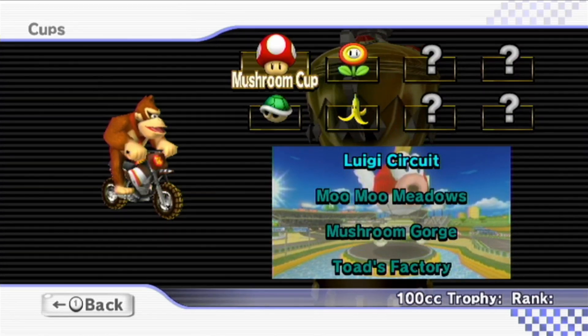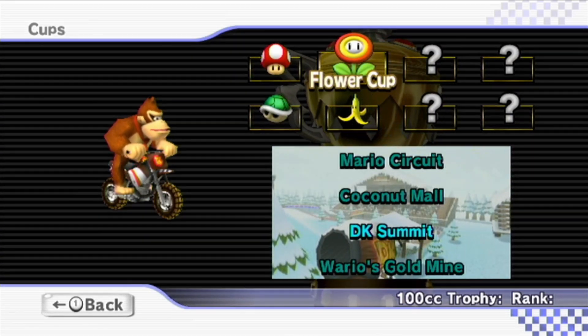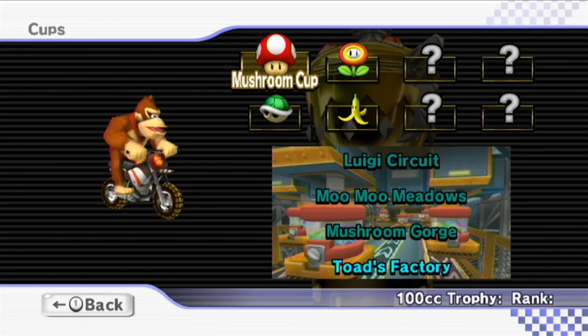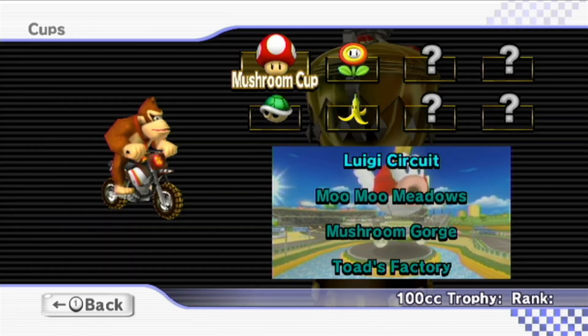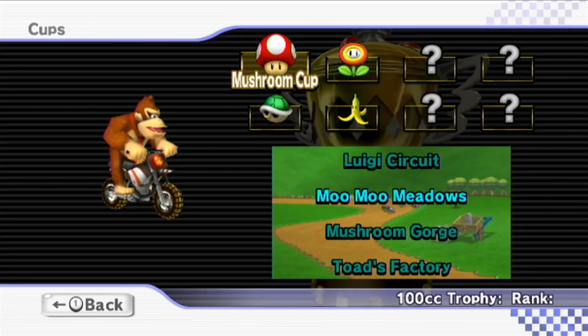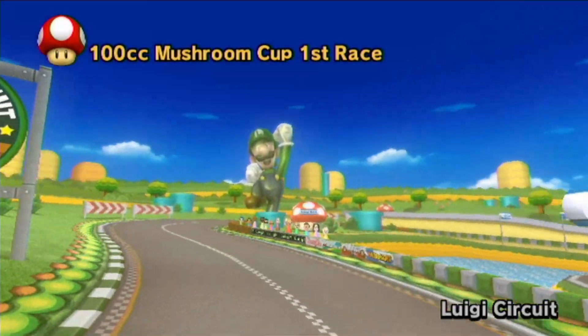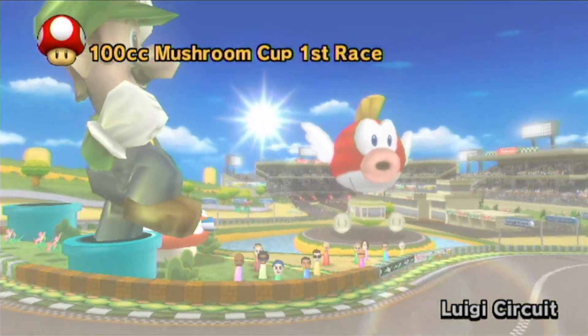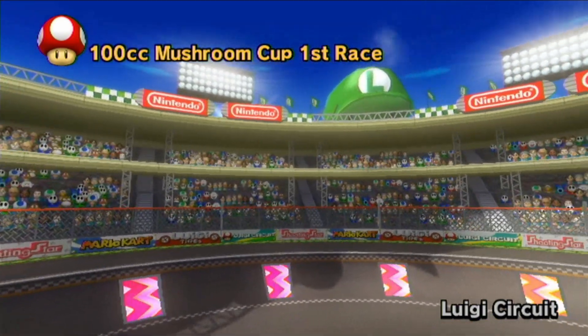For each of the CC classes, you have to re-unlock the unlockable cups for each of them. So if you unlock Star Cup in 50cc, you only unlock it for 50cc. You have to go through each of the CCs individually in order to unlock all of the tracks, which is a bit annoying, but I get why. So we're going to have to go through Luigi's Circuit again — but this time on a bike.